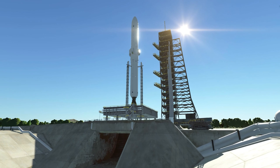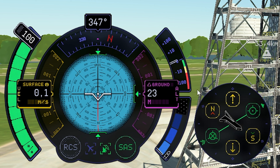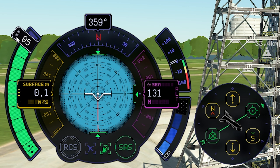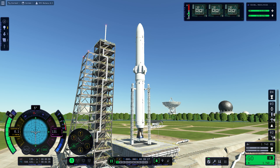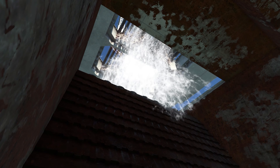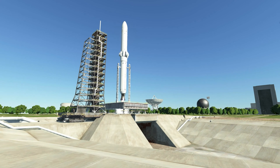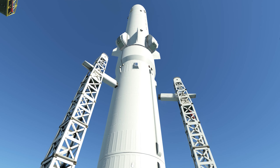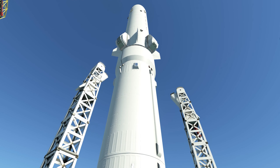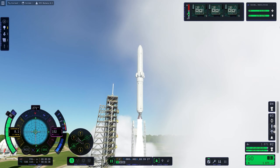Here we are once again. Let's put the SAS on as usual, the altimeter to sea level, and power down to 90 percent. As usual we need to go towards east. Please start the countdown. And liftoff of the new galaxy ship 2.0 on its way to the gas station and Minmus.